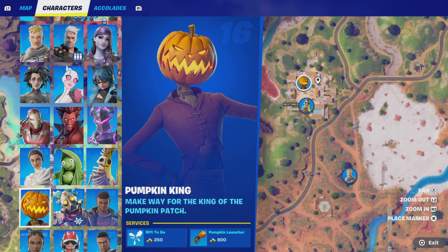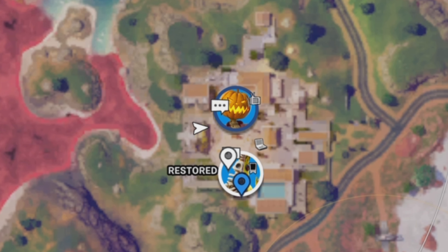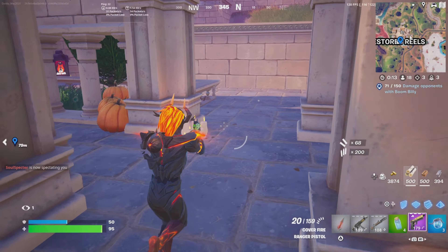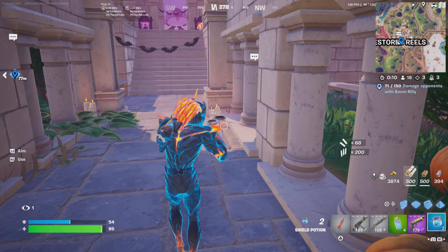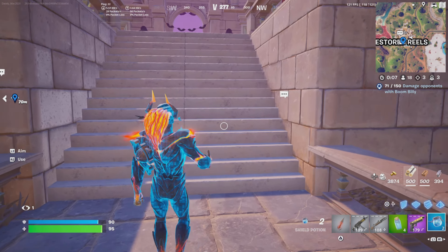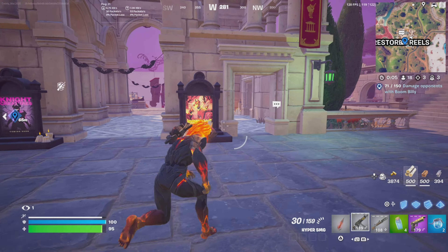Where can you find Pumpkin King? You will find him at Restored Reels, along with another NPC, Peelibone. But this guide will focus on the Pumpkin King. If you're looking for Peelibone, check my other video. So you will find Pumpkin King here at Restored Reels. Both him and Peelibone are right in the middle — you can see the two speech bubbles there. The Pumpkin King is off to the right, or on the eastern side.